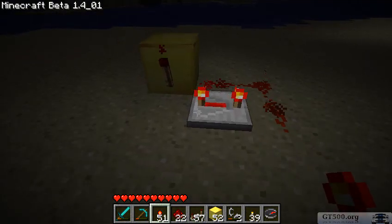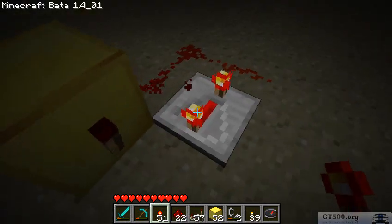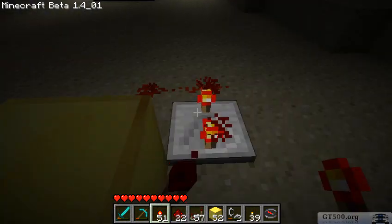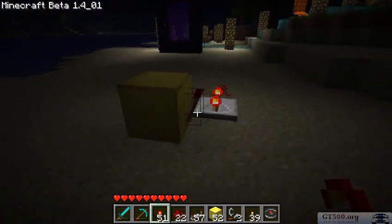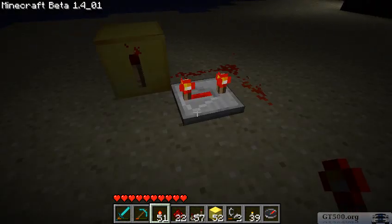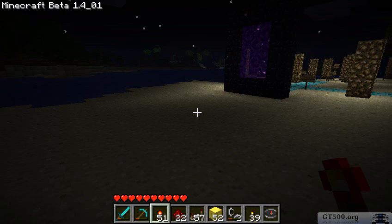And once I managed to figure out how to build it — because this repeater has to be laid down this way, and the torch has to be laid down last — it took me a little while to figure that out. Once I figured that out, I was able to make the circuits for those blinking lights up there.